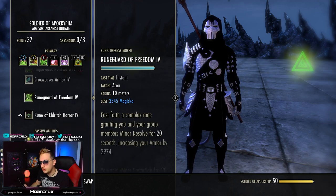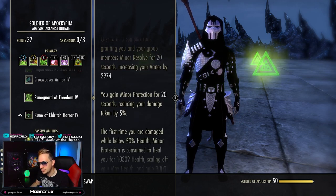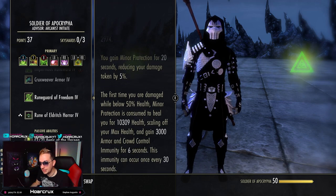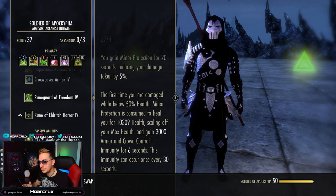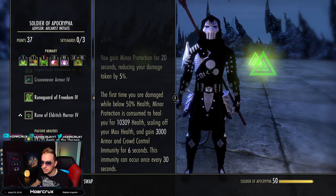In place of Impervious Rune Ward, you can also run Rune Guard of Freedom. This is going to give you Minor Resolve and Minor Protection, heal you when you drop below 50%, give you 3,000 armor, and also give you 6 seconds of crowd control immunity — which is going to be very helpful when you need to get your combo off.